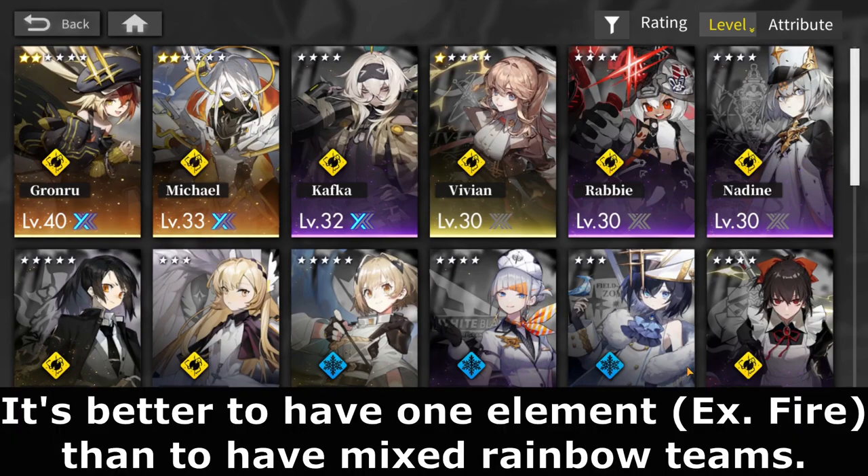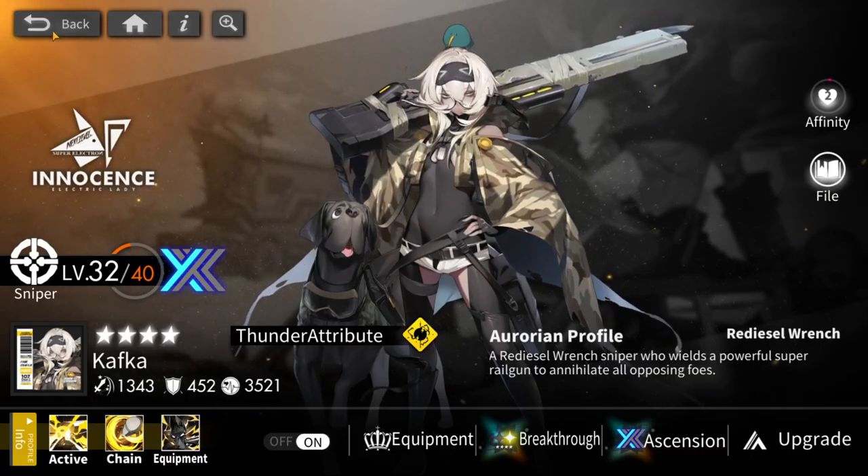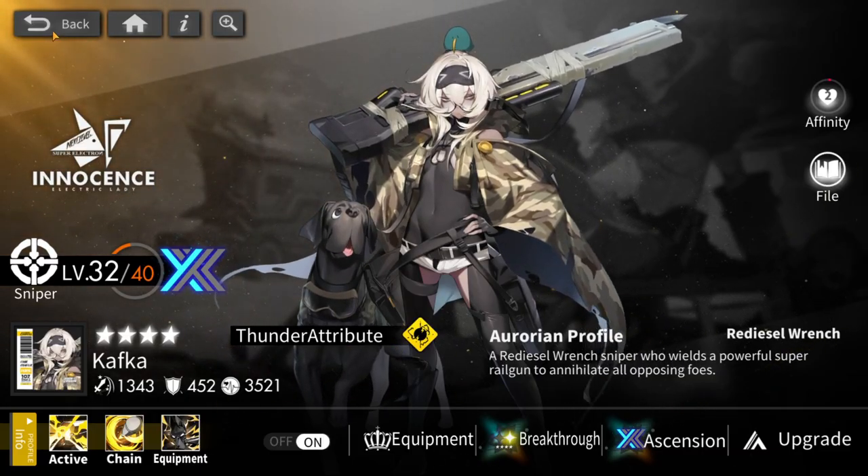First things first, a mono team is going to be much more beneficial in most cases. What do I mean by mono team? You have a team full of only one specific element. So if you want the thunder element, the thunder attribute, you just build a team with full thunder.